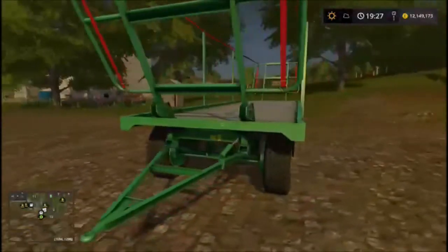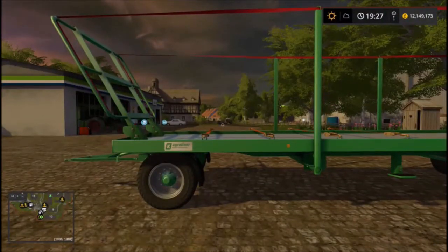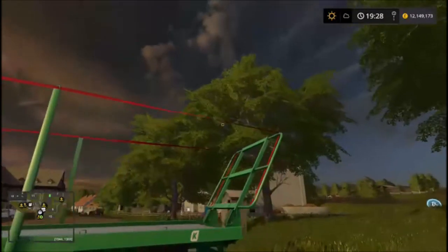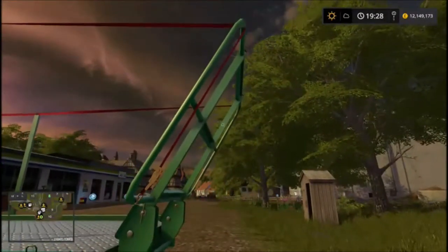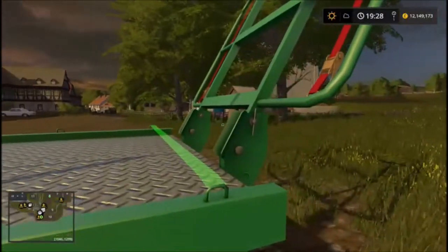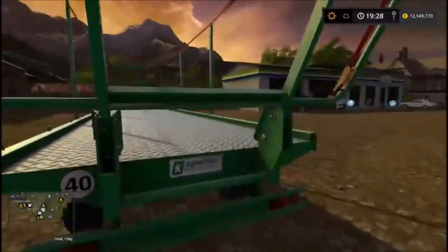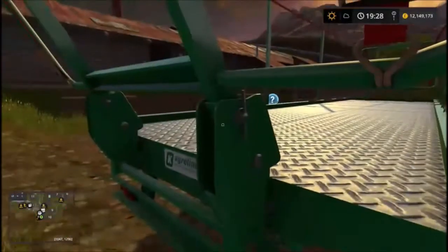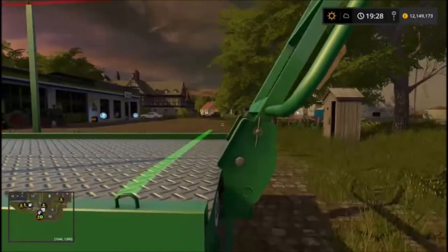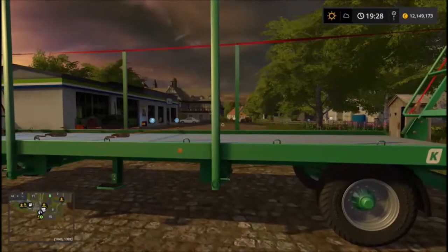When your load is loaded, I don't think from what I can see these sides move. I thought they might drop, especially with the hinge there, but then again it's double pinned so maybe it doesn't drop. In reality it could, but as far as I'm aware it doesn't drop in this mod.